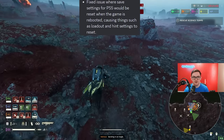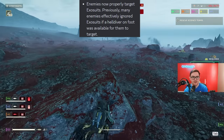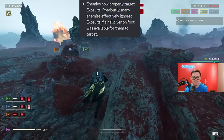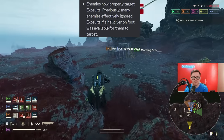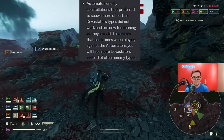Fixed issues where settings for PS5 would be reset when the game is rebooted, causing things such as loadout and hint settings to reset. Enemies now properly target exosuits — previously many enemies effectively ignored exosuits if a Helldiver on foot was available to target. Fixed exosuits being able to fire their weapons while opening the mini-map.